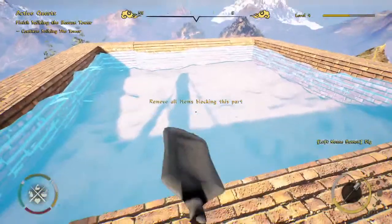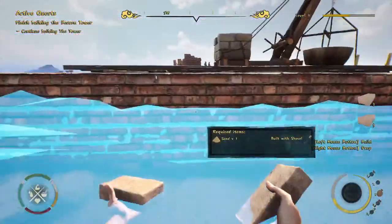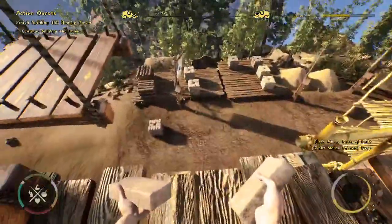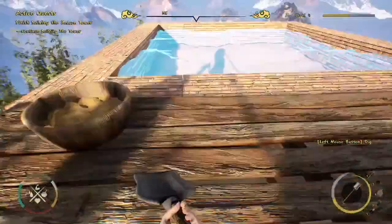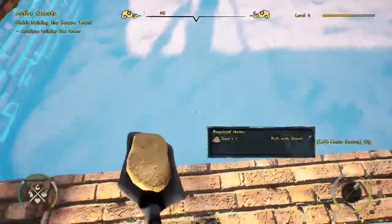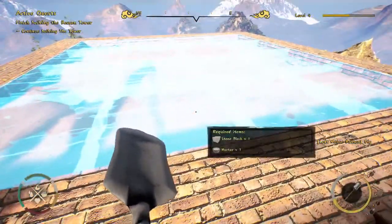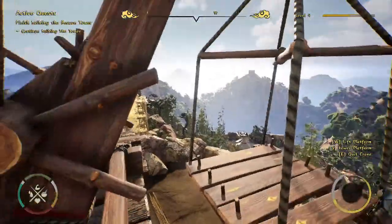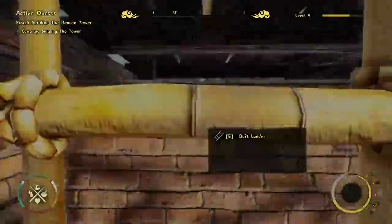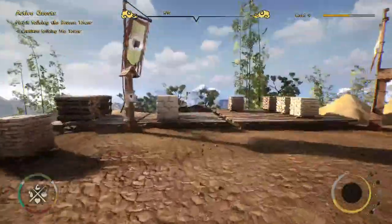I'm making a mess — I have to collect these bricks because we wouldn't want to leave elements inside the tower; that wouldn't be a good job. Now we have our first floor and we need stone blocks for the next level. Let's get them with the crane.